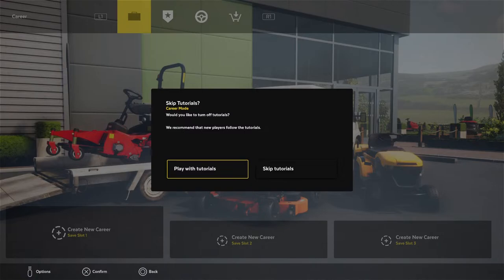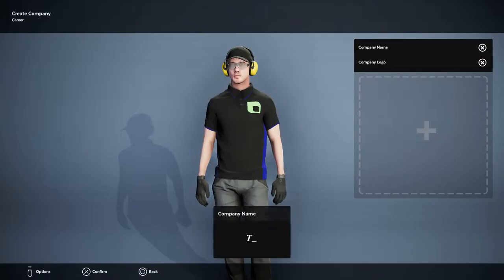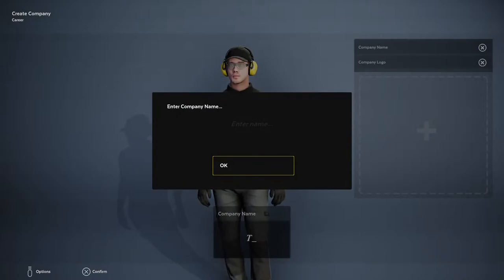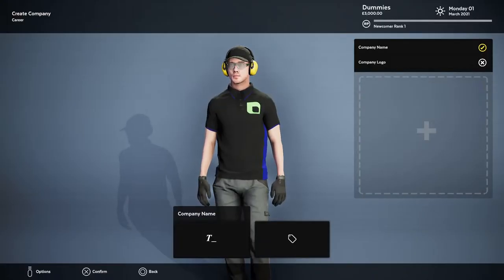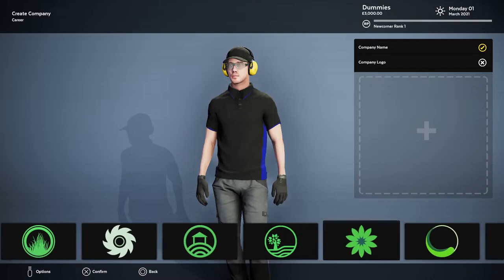Better play tutorials — I need to learn the basics and fundamentals. In this mode you can create your own lawn mowing company, build up its reputation as you expand, hire employees, purchase more mowers, and unlock new contracts. Your company needs setting up: a name, logo, and uniform. Let's enter the company name — how about 'The Dummies'?